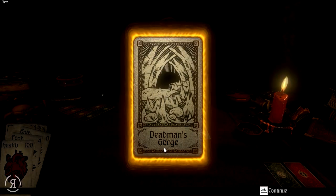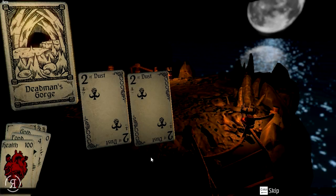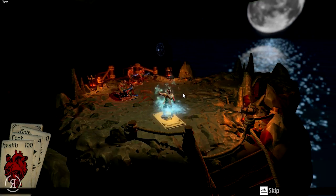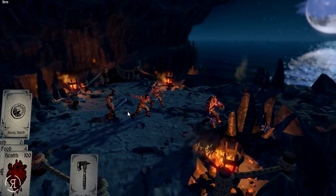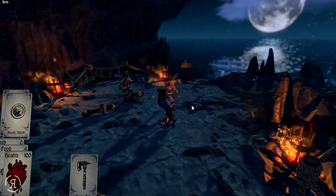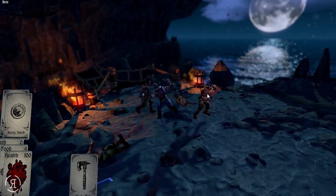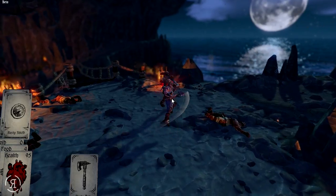Dead Man's Gorge — it appears most of the cards are not going to help us out too much. This is the rope bridge ambush I experienced before. Let's try not to take too much damage. I'm going to try to dodge effectively, because I did not realize before what the dodge key was. Yes, a very nice dodge right there. We can actually stun enemies with our shield as well, which is very good to do.